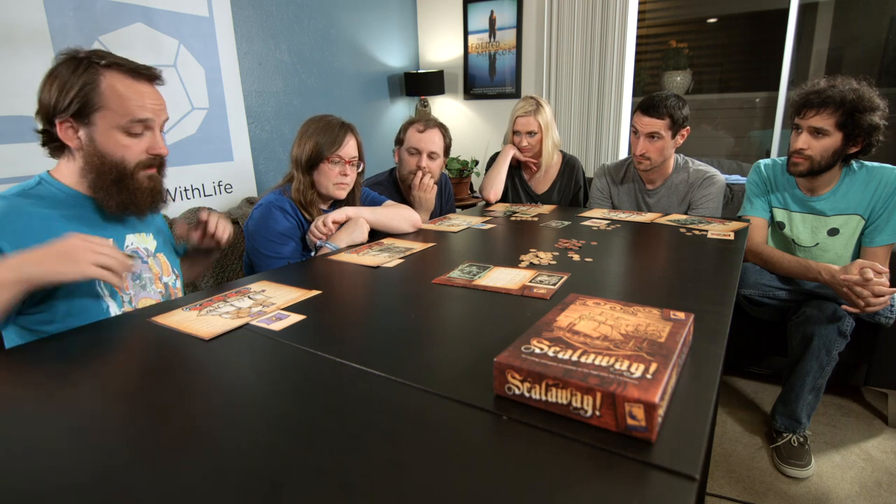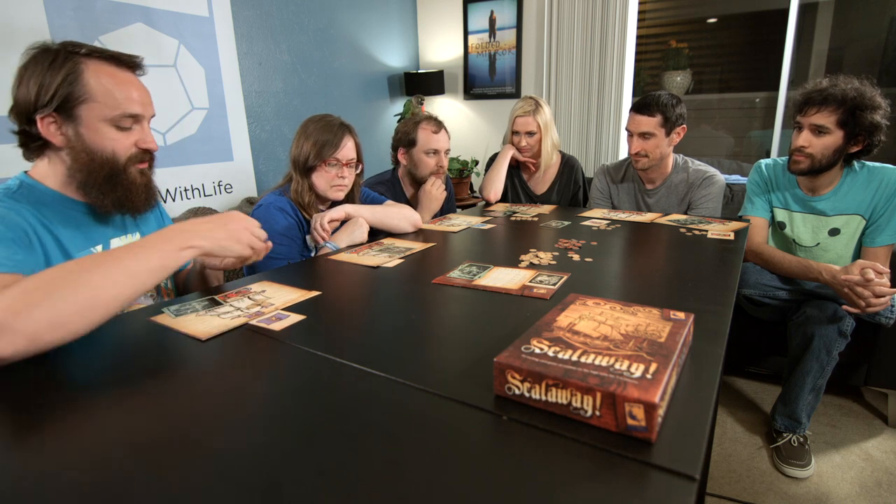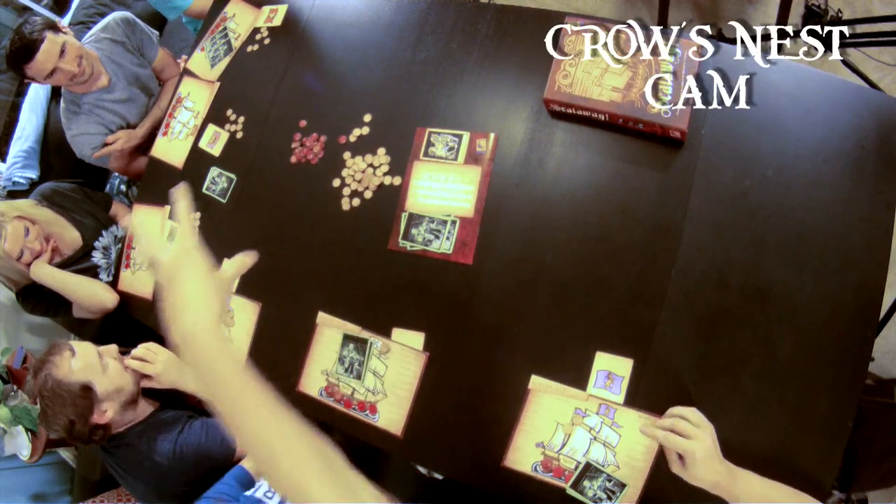I'm going to close and board Nikki, straight up. That cost me seven. No crew support — just straight up closing and boarding. Five, six, seven. He didn't call it — you can't call Scalawag, I've got nothing. Fine, you're welcome to it, and I'll take my two points. It's Toothy's choice.